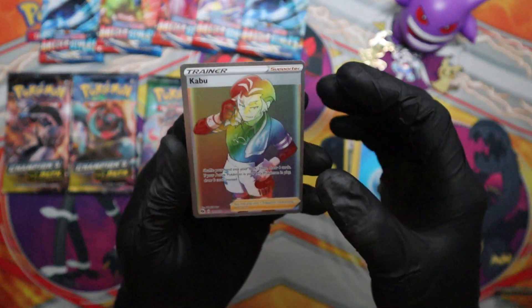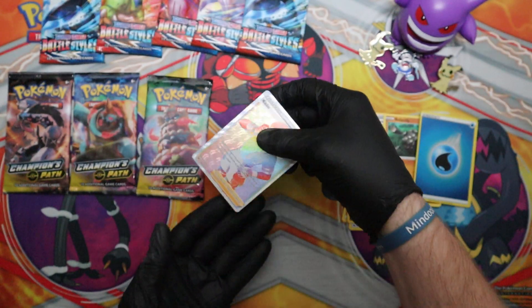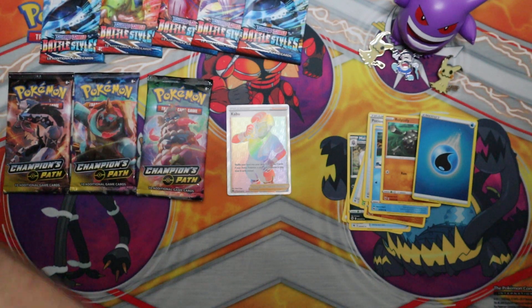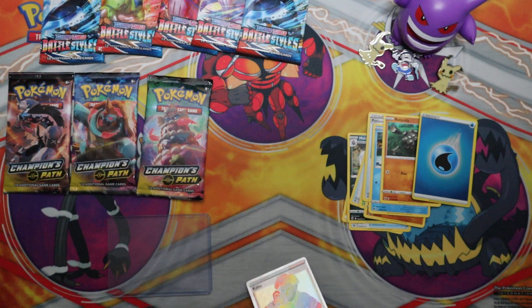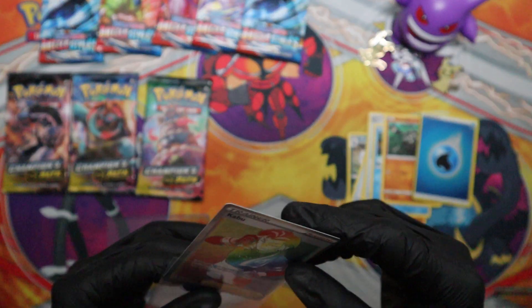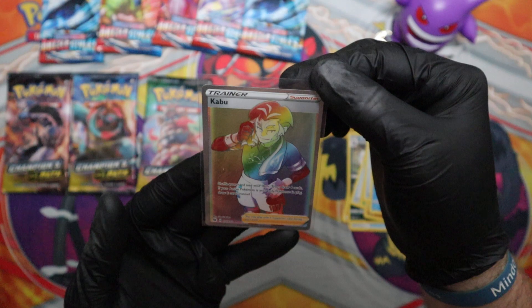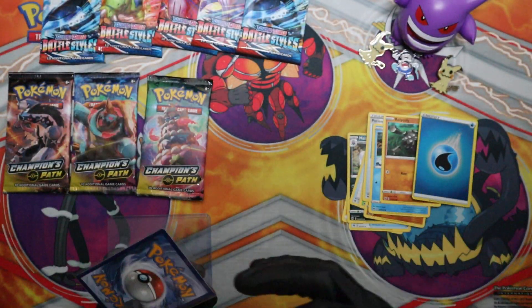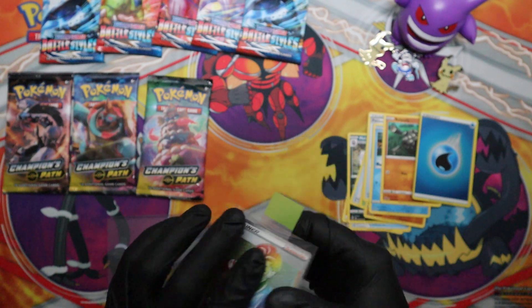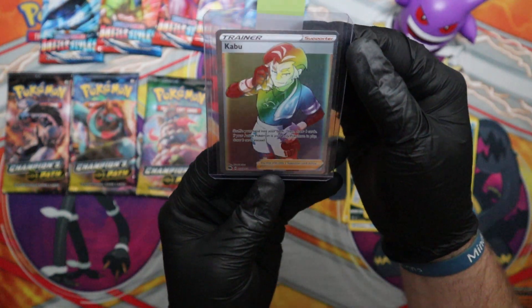Oh nice — Rainbow Crabominable! Nice. Yes, that is going straight into a hard sleeve. Man, 2am pulls — we love it. Very sweet, let me get this view here. Let's hope that's not our only awesome pull of the pack.